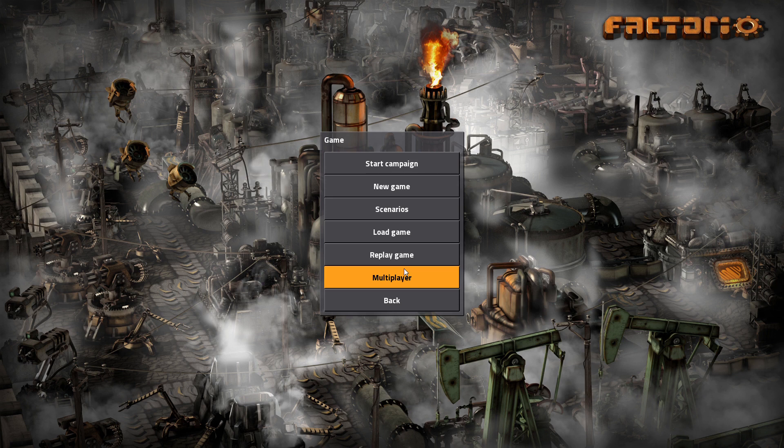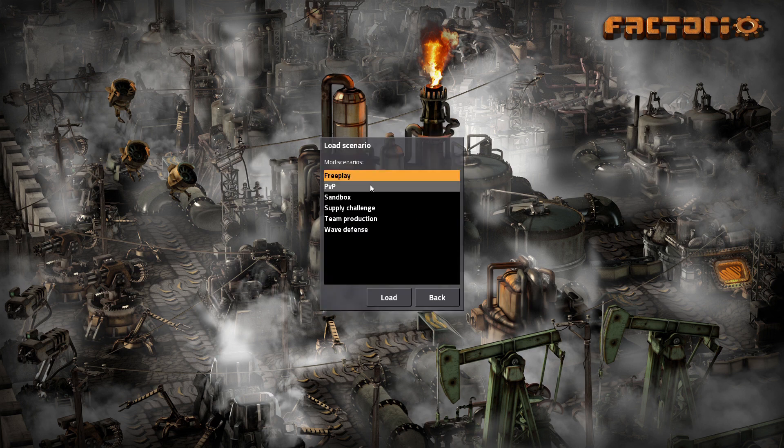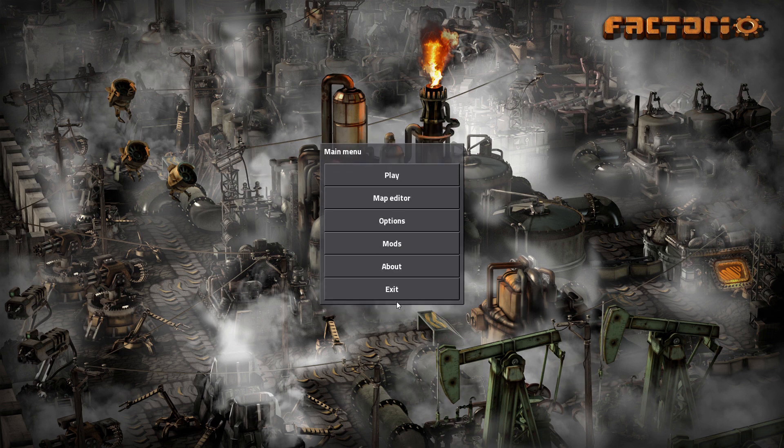I don't know what the end game is exactly, but I've seen a video of a rocket — maybe that's the point. The campaign does offer a few different bits and pieces. There's a single-player campaign, and under multiplayer campaign modes you can host a scenario. You've got options like versus player, generalised sandbox, supply challenge, team production, and defense — where you'll be defending yourself against the monsters. We're currently playing in one of the sandbox modes and working through the technology tree.